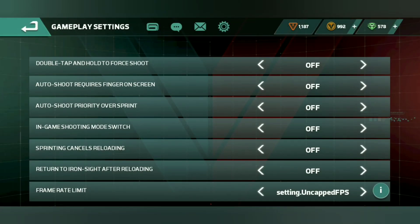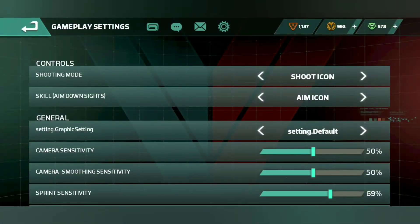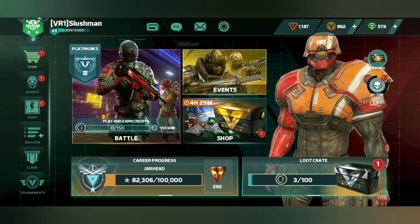For FPS, we have uncapped as the highest, which I would not play on because that would probably break my game. Then we have free FPS, which is pretty low, and 60 FPS, which is my best one and what I recommend to you. So that covers FPS and graphics settings.